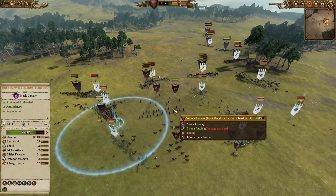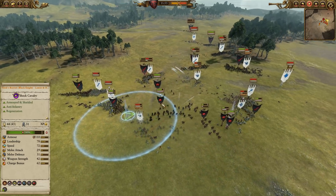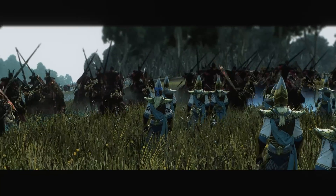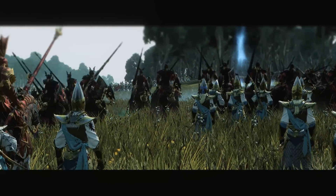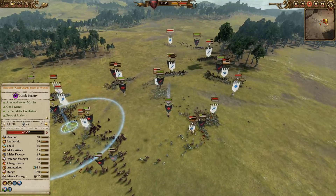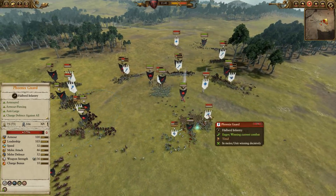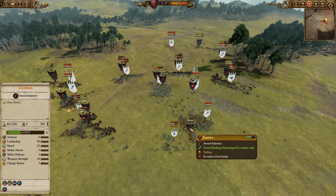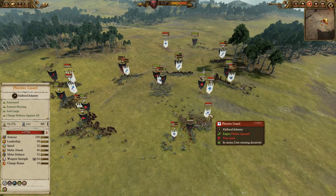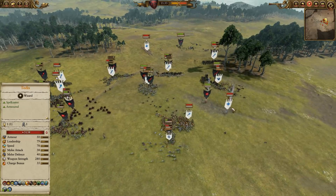Here you can see these Variks Reavers nearing the healing cap already, but they're still very healthy and they're going to get on top of the Lothern Sea Guard and get some good damage in there. So pretty tough. Blood Knights are coming back in, but yeah the Everqueen's Court Guard just got bogged down so much. Now he's in a horrible position where he has to use Phoenix Guard to stop zombies, which feels like a massive waste. It's pretty rough.